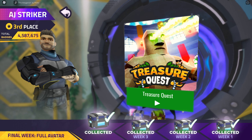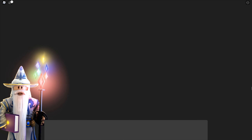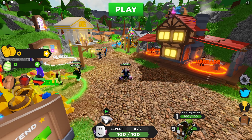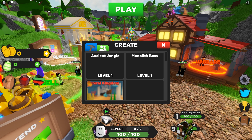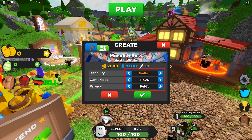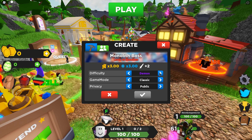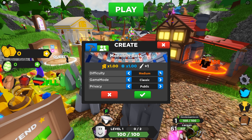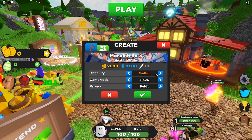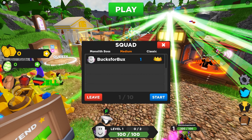The first game I'm gonna play is Treasure Quest. Skip the tutorial. Once you're in the game, click play. Choose Monolith Boss. Make sure the difficulty is medium, which is the lowest. Game mode classic, and privacy can be public or private. I'm gonna solo so I'm gonna choose private. Set it to public if you want others to help you.